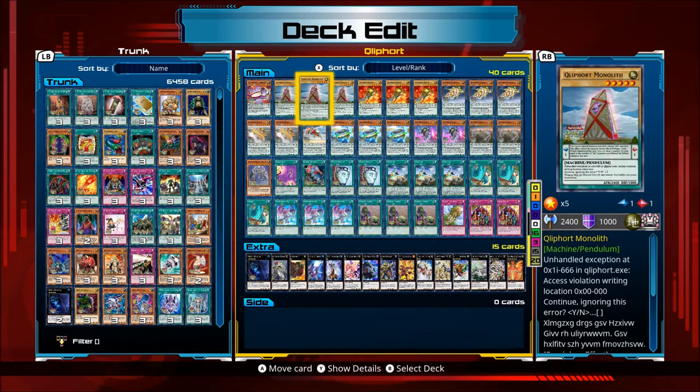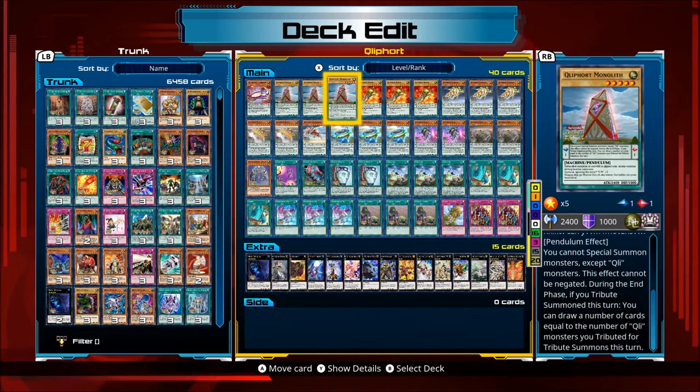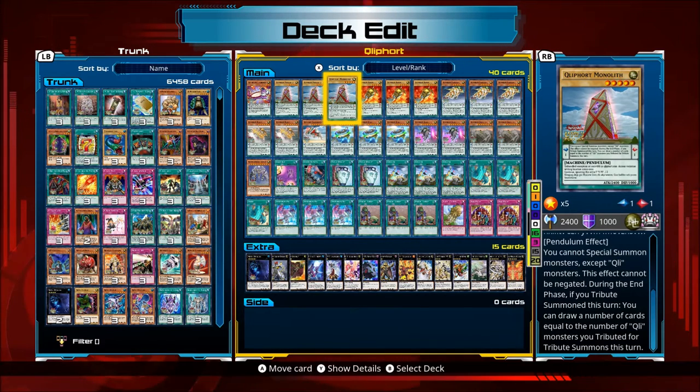Monolith's effect — all the Klee monsters share one ability: if one of them is in the Pendulum Scale, you cannot special summon monsters except Klee monsters. But this guy specifically, during the end phase, if you Tribute Summoned this turn, you can draw a number of cards equal to the number of Klee monsters you tributed for Tribute Summons this turn. So he's good draw power.